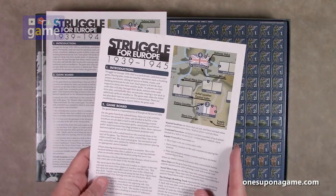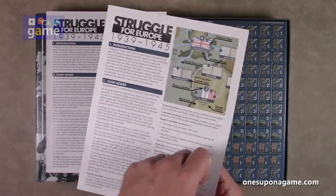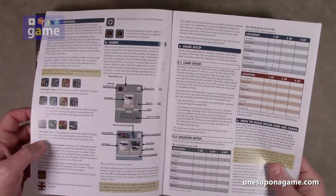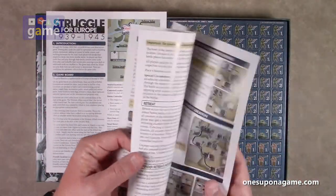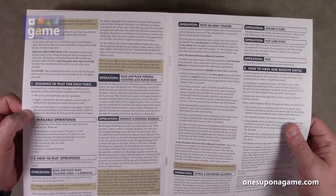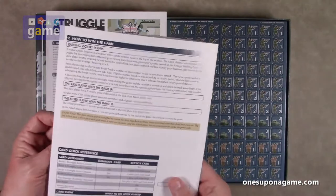The complexity on this is about four out of ten, I believe it's set on the back. So, quick rulebook, full color, decent sized print, glossy. Basically tells you what you can do, and then you do it.